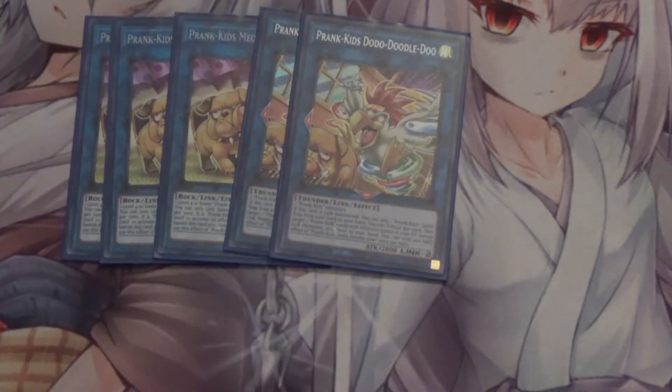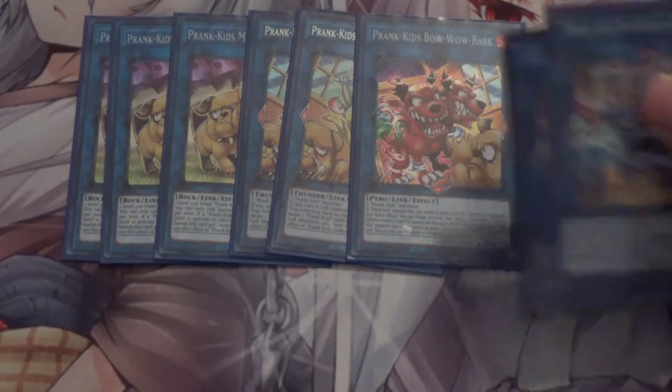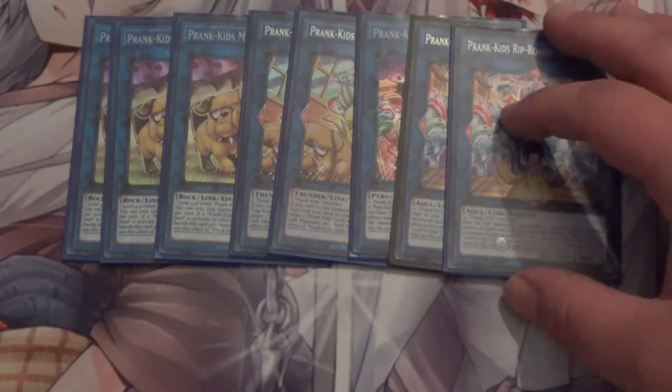I also run two Prank Kids Doodle-Doo — great name. When it links summons, you can add a Prank Kids spell or trap from your deck to your hand, usually Pandemonium. It also has an additional effect to tribute itself to add two Prank Kids cards from your grave to your hand. I run one Prank Kids Bow-Wow-Bark, which is essentially Doodle-Doo during your opponent's turn so you can add cards back on their turn.